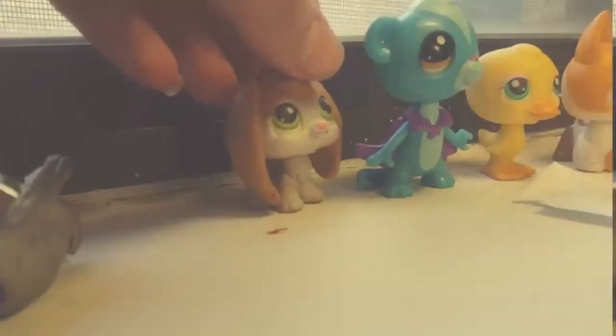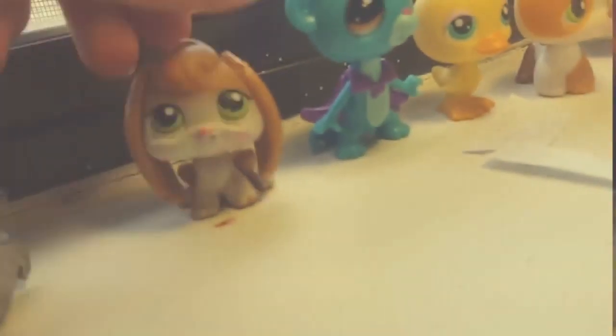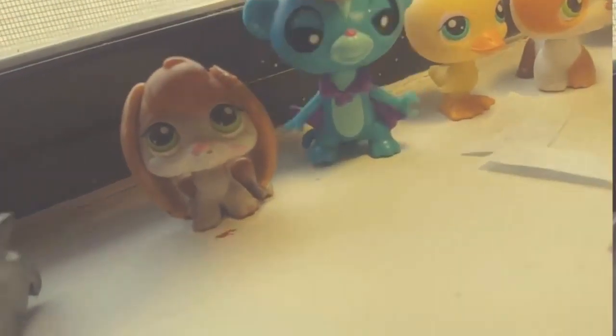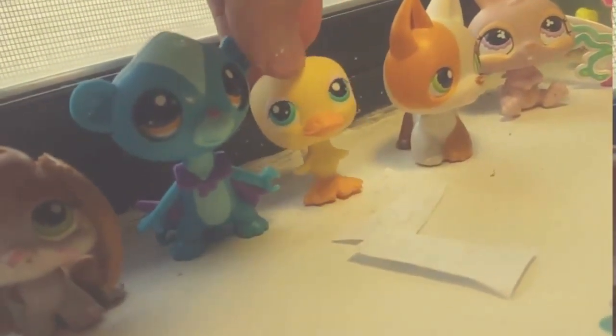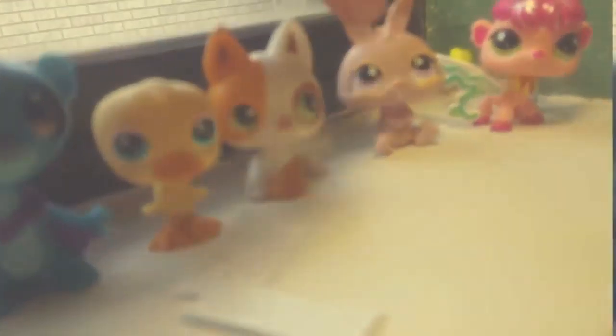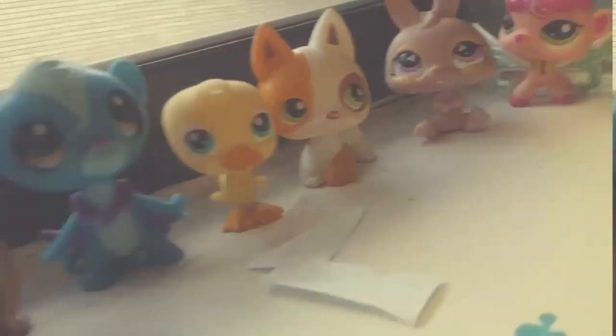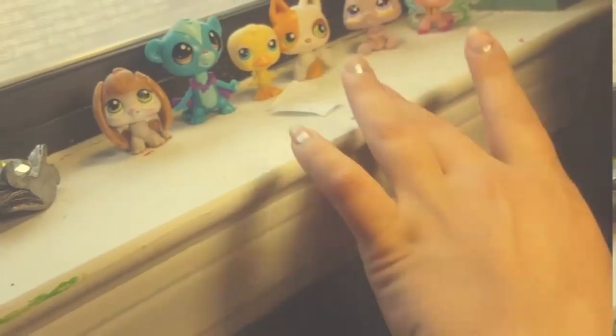And then over here on my windowsill I have this bunny for trade, Sunil, this magic motion wand, this duck, this Doberman or German Shepherd — I don't really know — this rabbit, and this LPS fairy. So practically this is where I keep my LPS for trade.